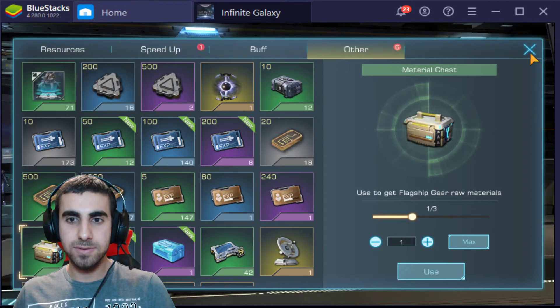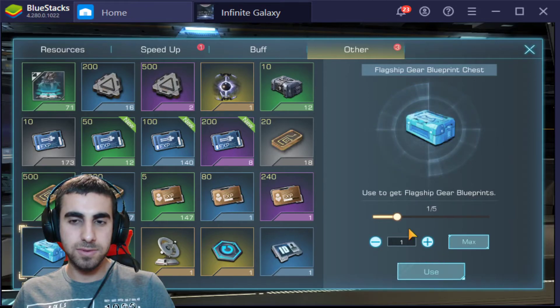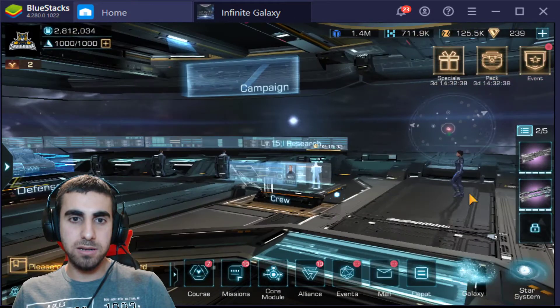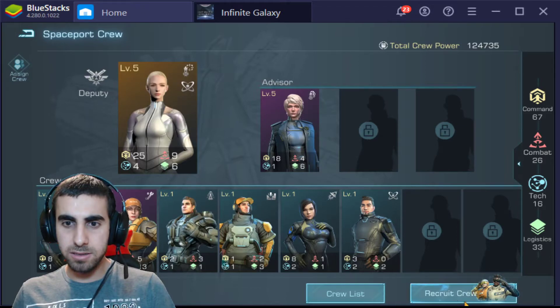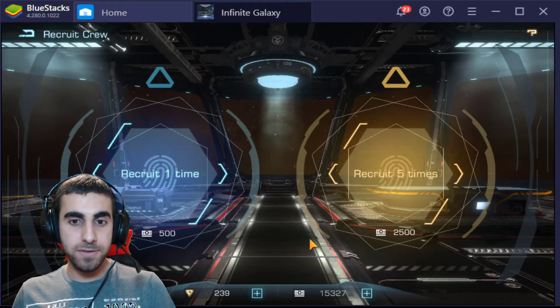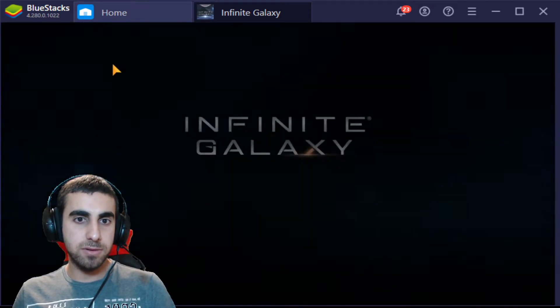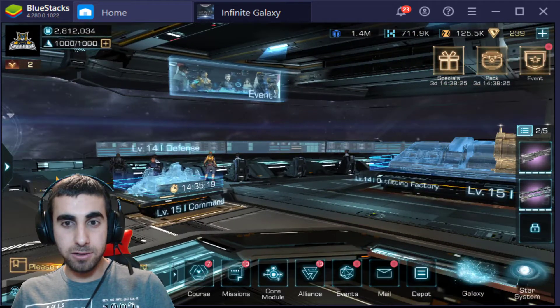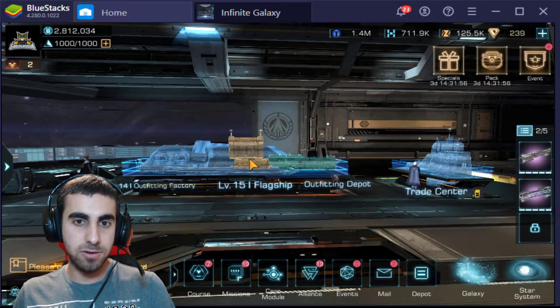I'll just open up these as well while we're at it. Oh, purple! We got five. Since we're here, I believe I have some crew as well — we can hire here, recruit crew, 15,000. I might actually save that for another video. But that's what we got so far — a little here, a little there, so we did get a little lucky. We got some purples in there. Let me know if we can actually get gold out of that.